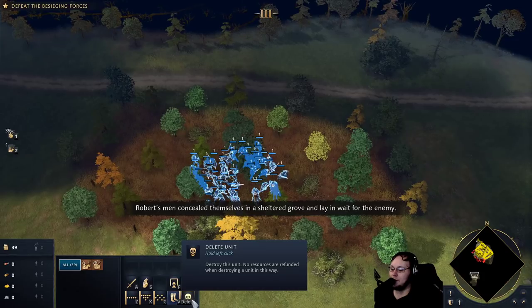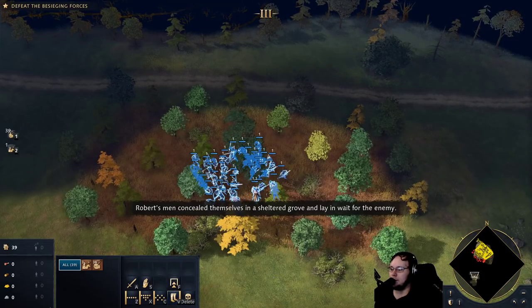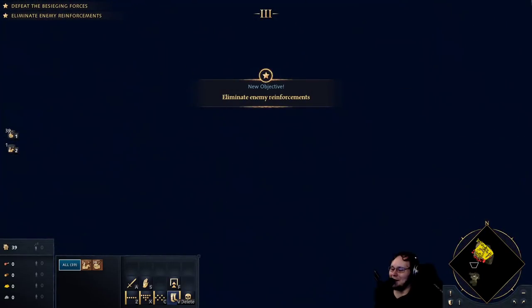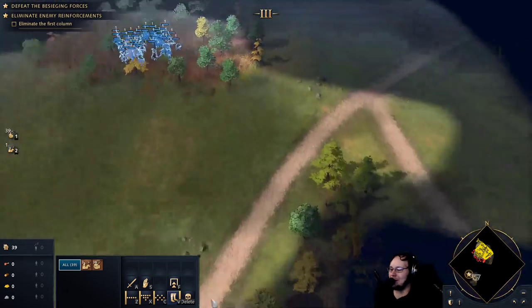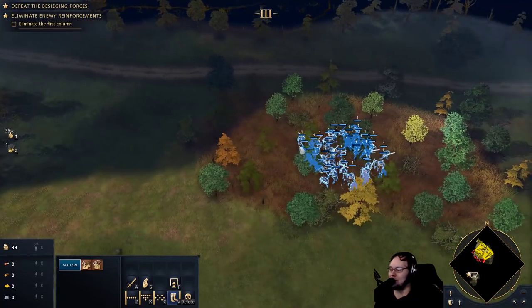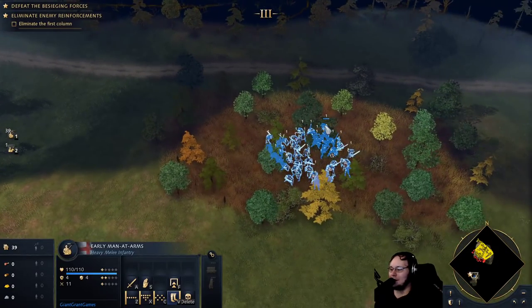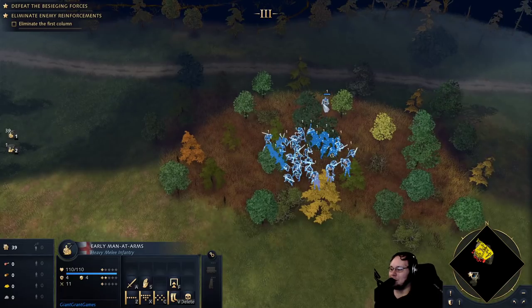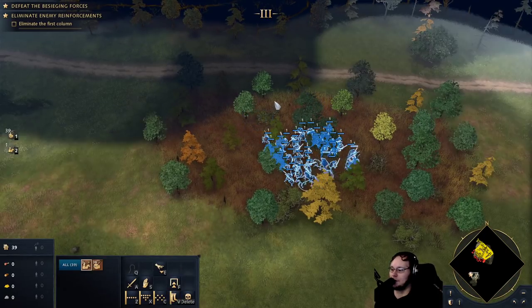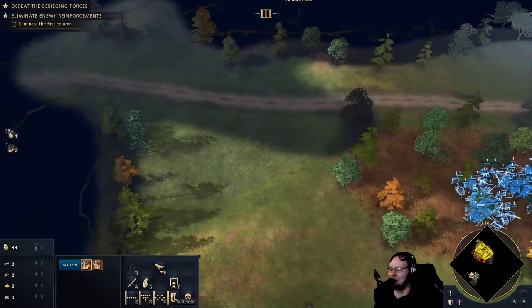Robert's men concealed themselves in a sheltered grove and lay in wait for the enemy. I can't see anything. I hope they give me vision. I guess they're gonna come from this direction? Oh no, they have a giant star. I need to wiggle this guy this way. I can't see! Where are my scouts? There we go - it was just a little bit of blocking.